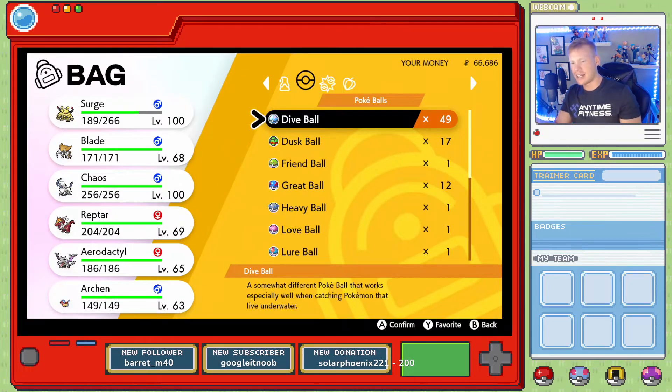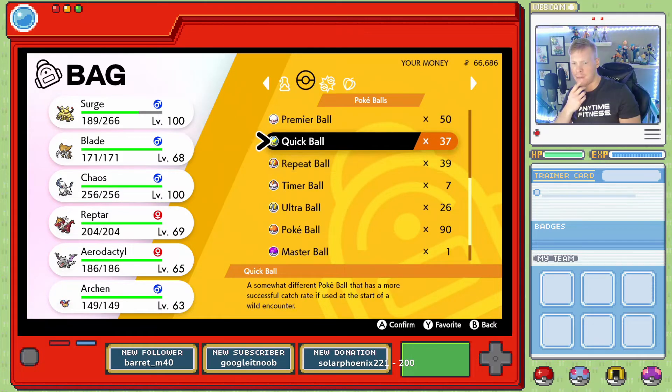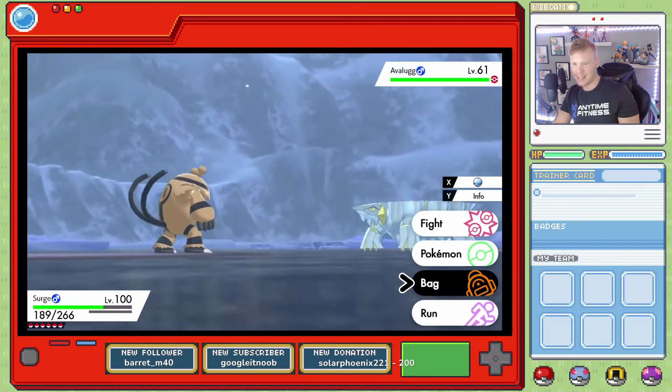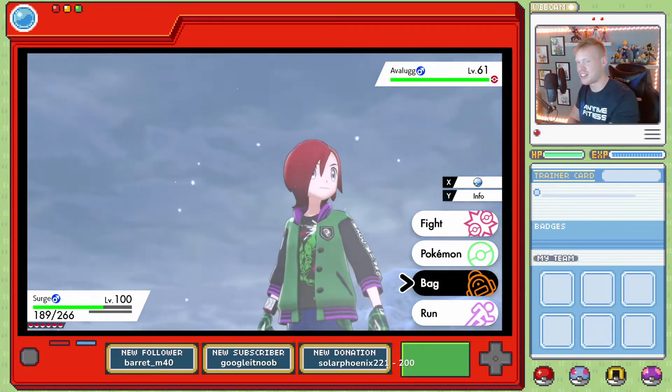This thing does have Takedown, so it can hurt itself. I think I'm just going to toss a Quick Ball and hope for the best. Yeah, just a Quick Ball right away. Let's actually take a look at it one more time. That's so cool, dude — Shiny Avalugg actually looks pretty good.